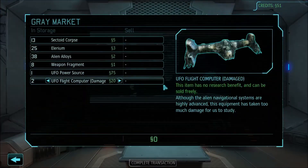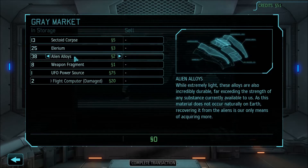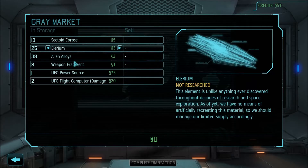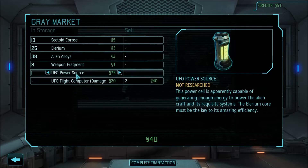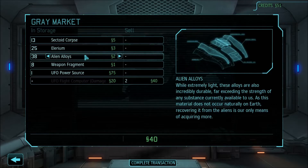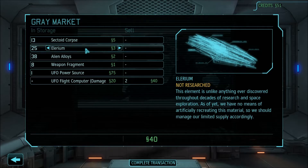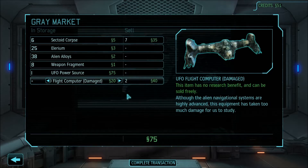Let's quickly review what we found. Sectoid corpses. You pretty much never want to sell Elerium, alien alloys, or weapons fragments unless you're in a crisis and really need money. Anything marked 'damaged' is definitely sellable — right there is 40 bucks. When it comes to corpses, you don't need an infinite amount for research. I believe the original base game needed six sectoid corpses. I know I'll come across enough more that I can afford to sell some here — I'll sell down to six. I can also sell the UFO power source, but I'm going to wait on that for now.